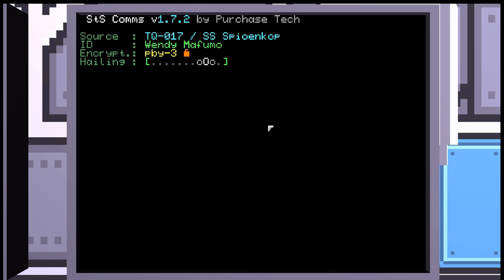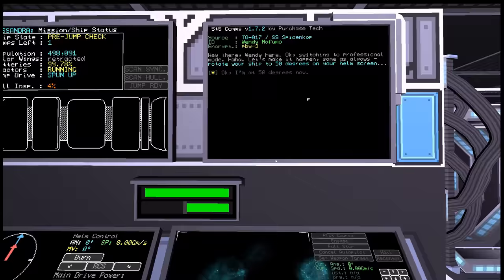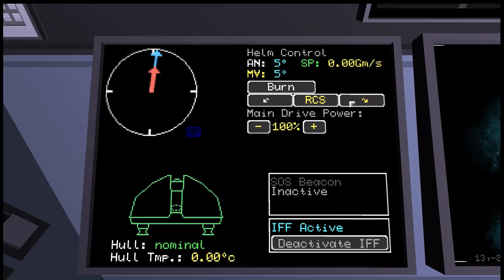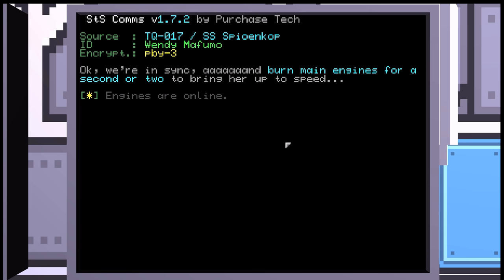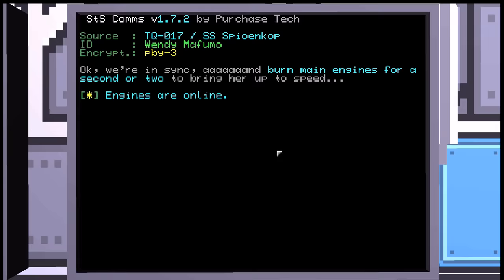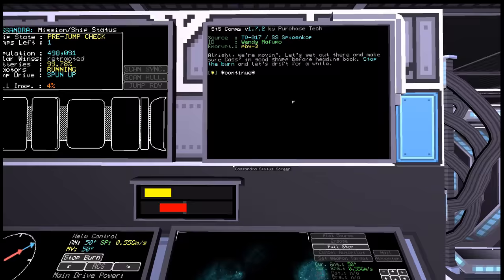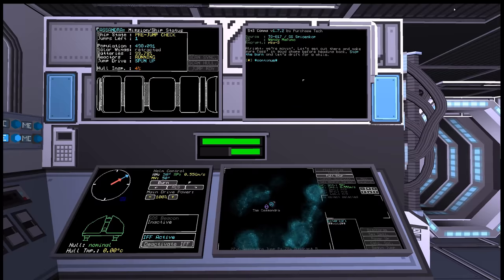She's calling us — Wendy Mafumo. 'Switching to professional mode. Let's make it happen. Same as always: rotate your ship to 50 degrees on your helm screen.' I'm at 50 degrees now. 'Okay, we're in sync. Burn main engines for a second or two to bring her up to speed.' Let's burn. Engines are online. We're moving. 'Let's get out there and make sure Cass is in good shape before heading back. Stop the burn and let's drift for a while.' We cannot go over our maximum speed anyway, which is 0.55 — gigameters per second, I'm assuming. We're actually moving away from the Cassandra now.